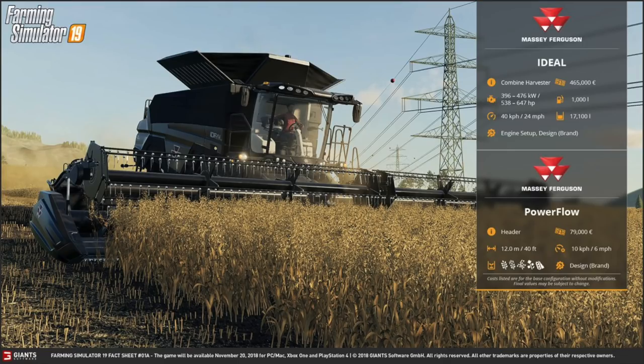We also have the Massey Ferguson or Fendt Power Flow header. This is going to cost $79,000, has a 12-meter working width (40 feet), works at 6 miles per hour which is standard, and will do wheat, barley, canola, soybeans, and oats. You can change the design — which is the brand.